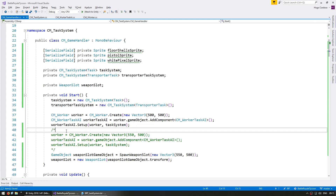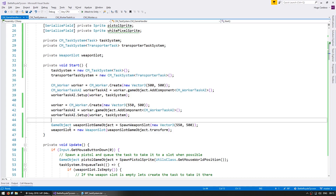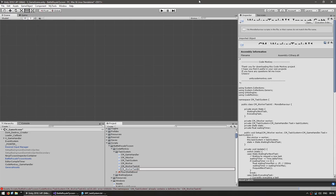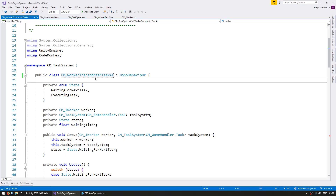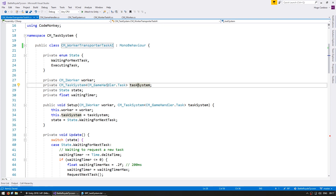Now we need to create a second worker that will execute the second task types. In order to do that, we need a worker that will execute different tasks. So let's duplicate our worker task AI and name this one WorkerTransporterTaskAI. Here we have a duplication of our regular worker task AI. In here, this worker will not be working with this type of task but rather the transport type of task.